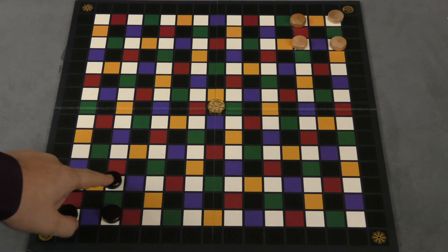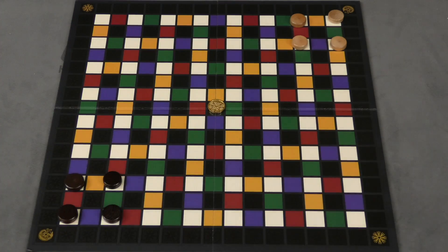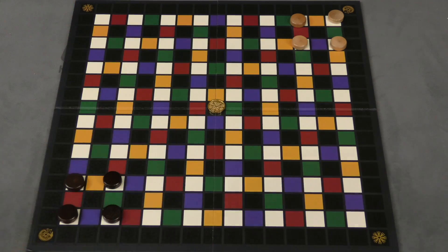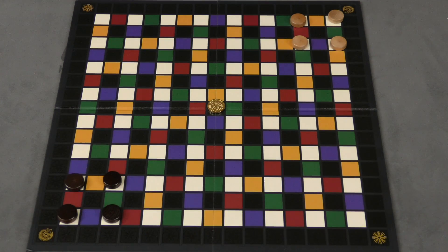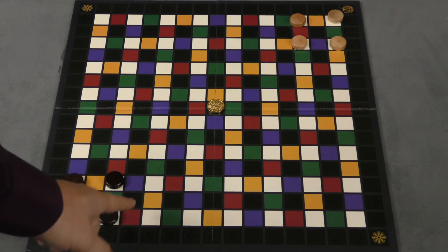You're going to place four thieves down here and four up there. Your exits are on the other side of the board. A player is going to take these two dice, put them in the dice cup, and on your turn you're going to roll those dice. See what colors you got. You're going to move your thieves from white space to white space, but only if you roll the color.